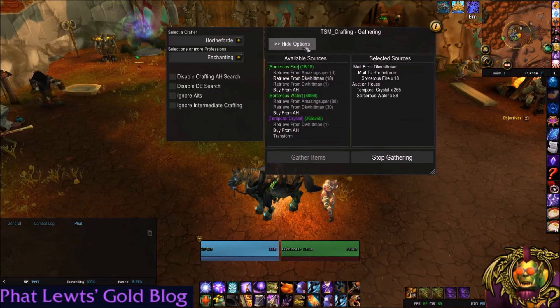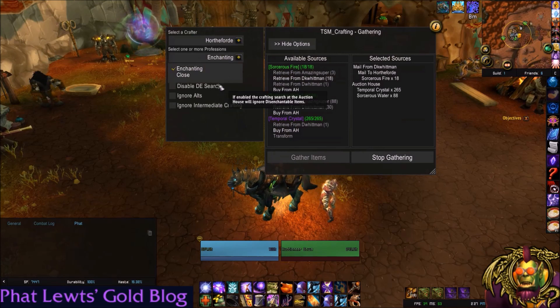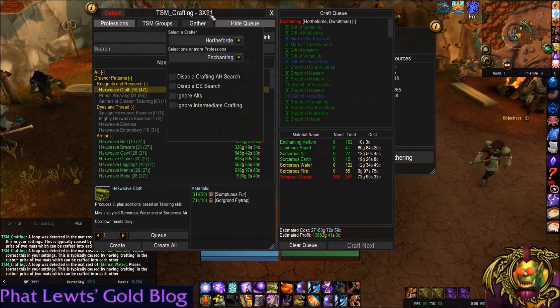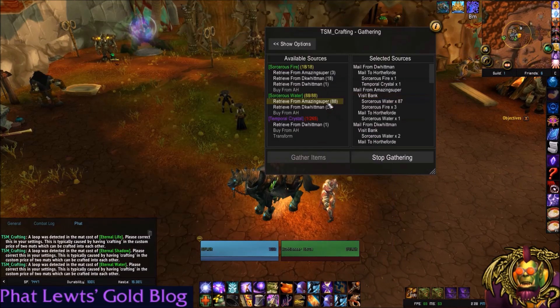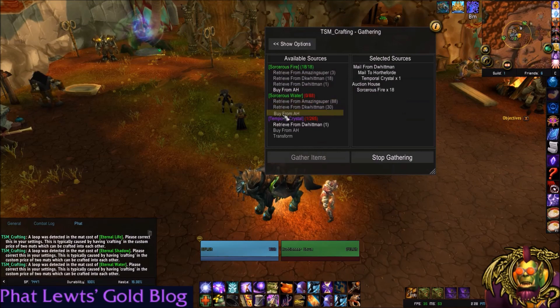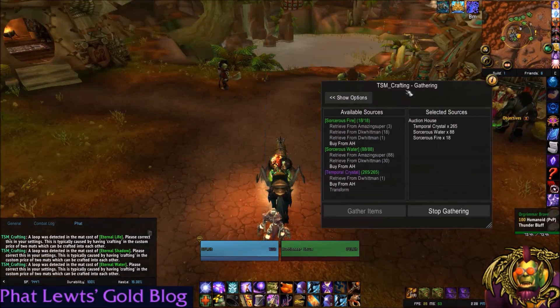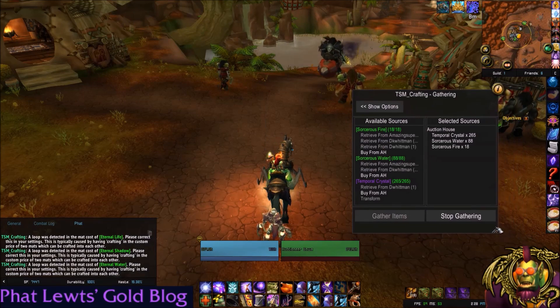You can also change your crafter — say I want to make these items on my other enchanting alt, or change professions. You can't do that right now because you have to do it from the actual profession window. I'm going to enable 'Buy from Auction House' by right-clicking. I'm going to move and resize this window since I'm not actually buying from my alts.